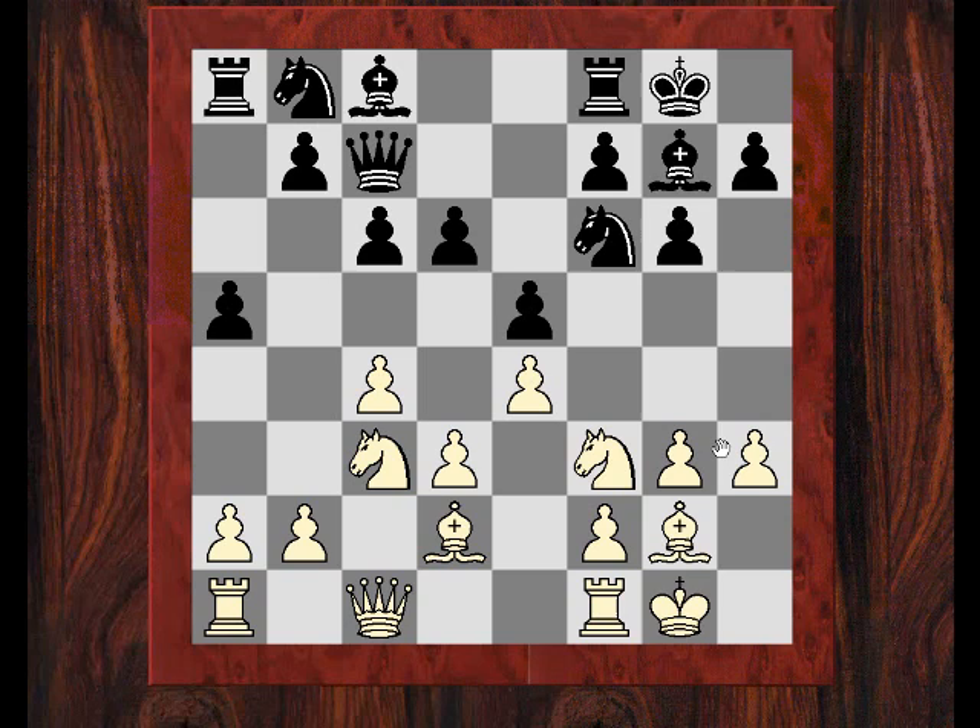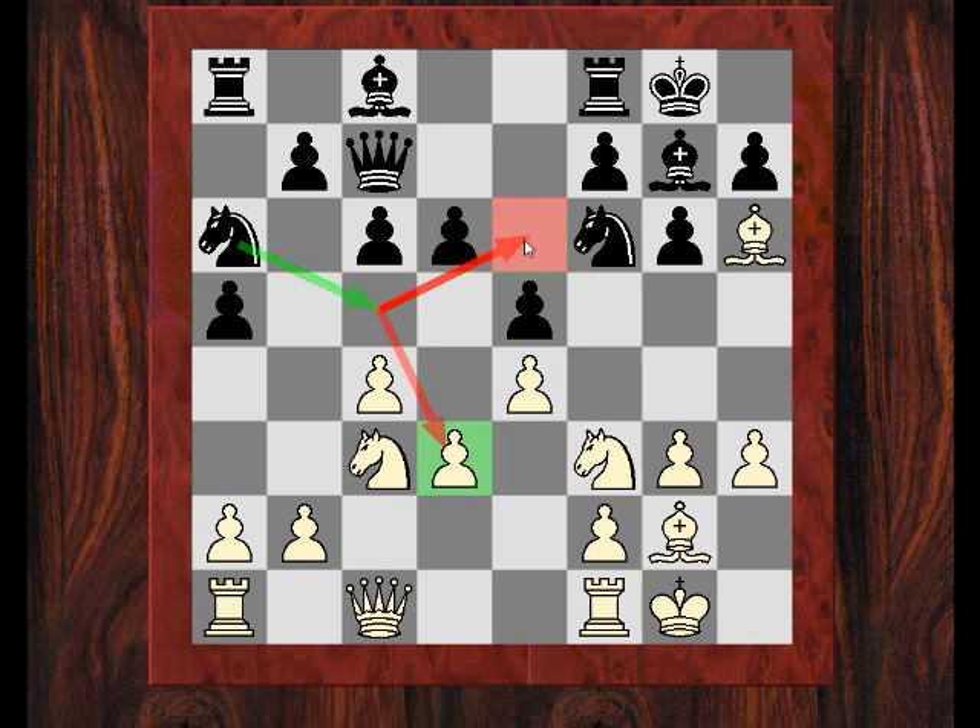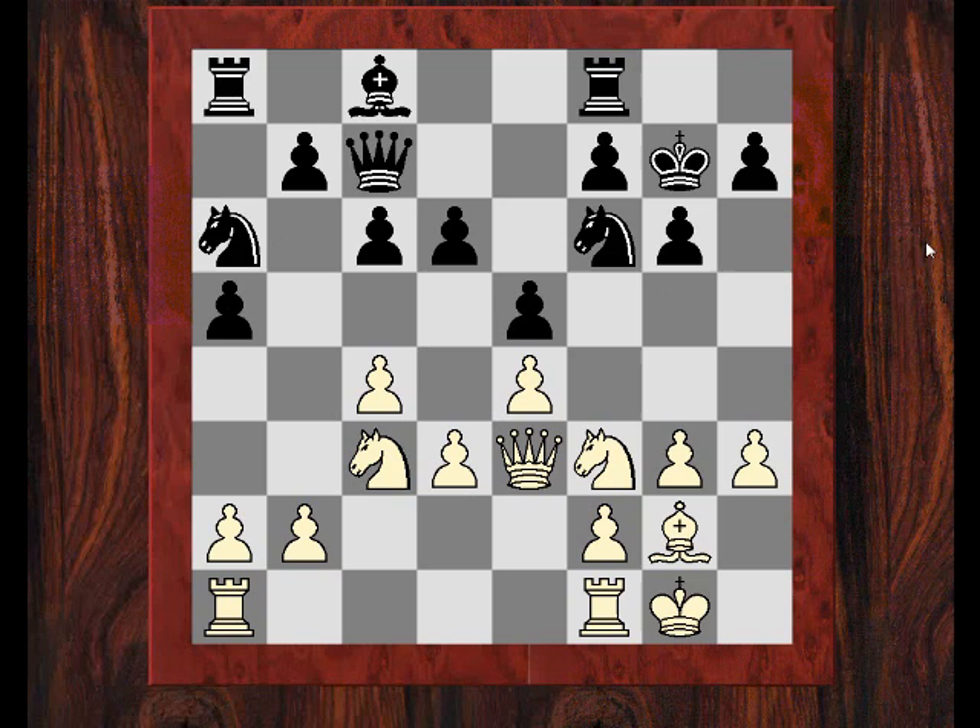He doesn't even play Rook e8 to allow Bishop h8 — he just goes with the flow and plays a5. I note that I'll go for that bishop, but I'm also looking at Queen g5 and Queen h4. I'm thinking that Knight c5 attacks d3 and then the knight could go to e6, which would be a good square. So I changed to be slightly more positional with Queen e3, which I also thought was stopping Knight c5.